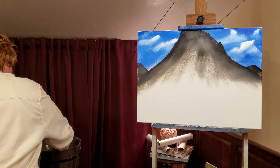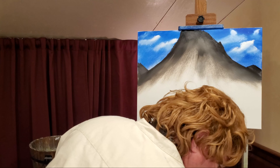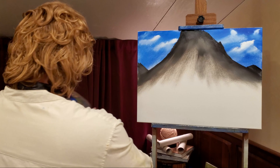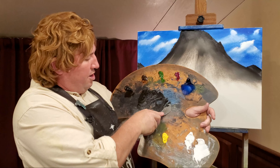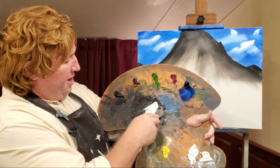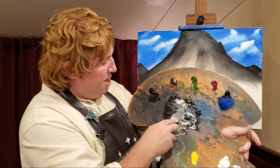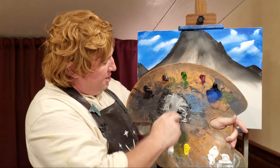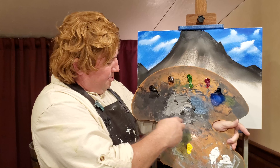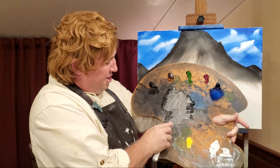Once we have that pulled out, just clean off that brush. Now what we want to do is grab some of that white and just mix it into our black. We want a gray, stony color — you see that? Just pull it right out on the palette so you can see it.